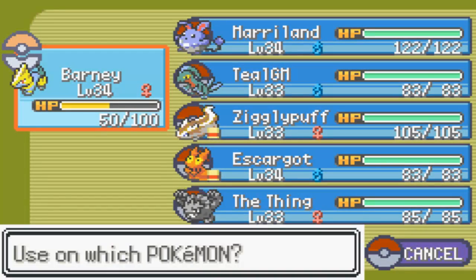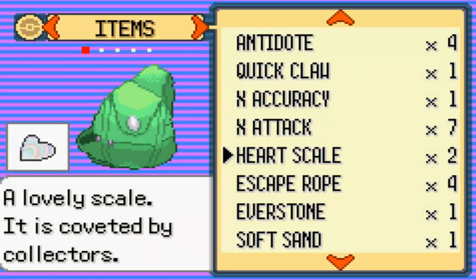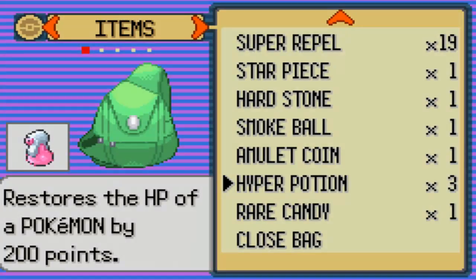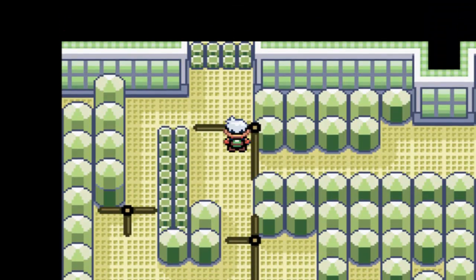Let's use a Super Potion to get up to full HP. I think I should probably use an Elixir - I do have one. I'll use it on Maryland actually, because he's running low on Ice Beam and I will need those Ice Beams for the Gym Leader. Let's figure out this puzzle.